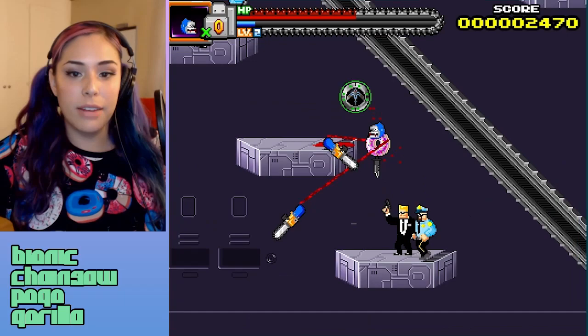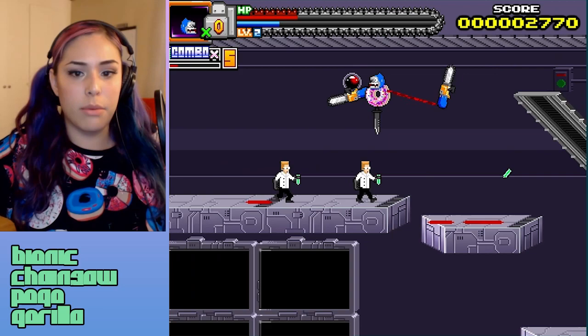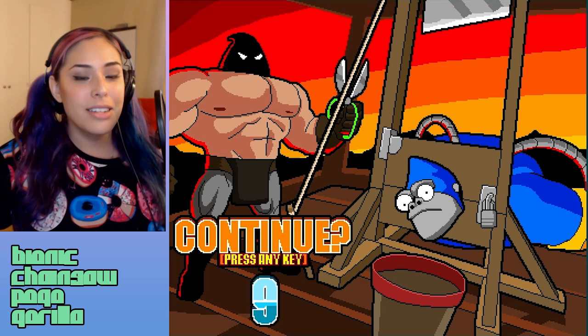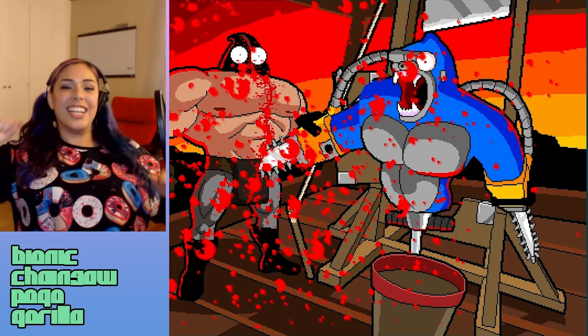Oh, power up! Get off of me — get off this jelly donut! We got this. I was not expecting that — we're not gonna submit our score. I guess we can continue. We're gonna chop his head off — I escaped! Yes, take that!